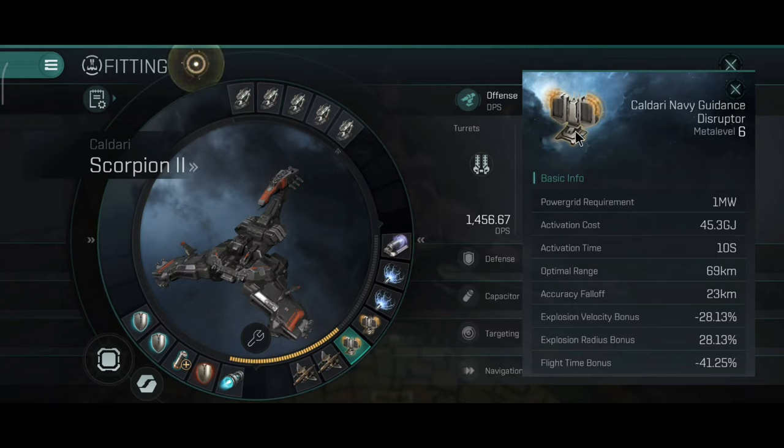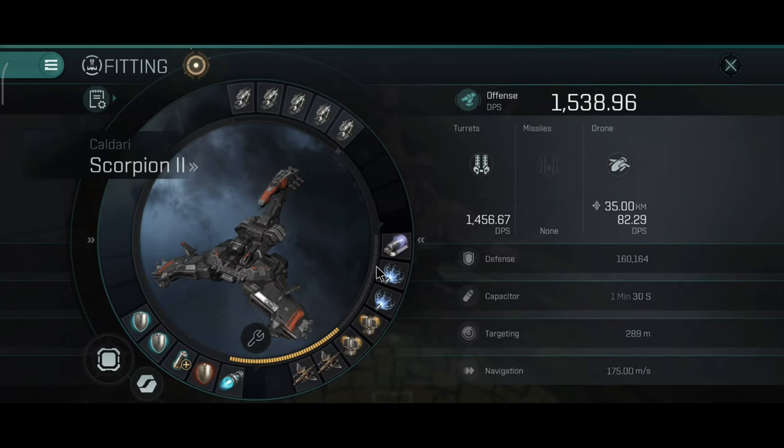This ship is excellent if you want to hunt Typhoons, Mordu ships, Caldari ships, or Ravens — it will easily make their missiles practically useless.